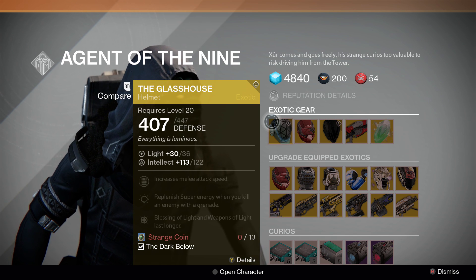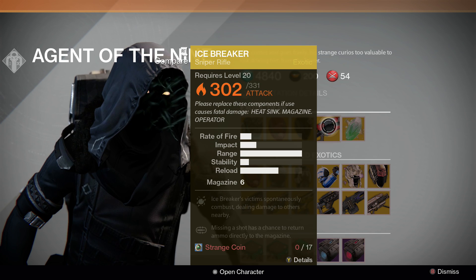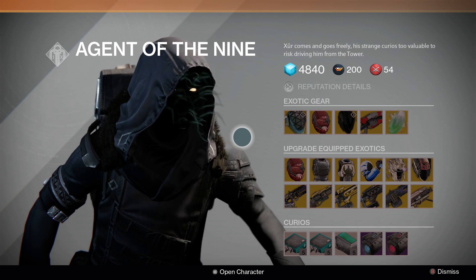Quick overview: he has the Glasshouse, the Ecliophage Symbiote, the Obsidian Mind, and of course the Icebreaker. So very, very good inventory this week. Let's go into a bit more detail.